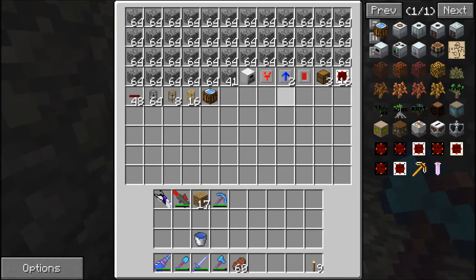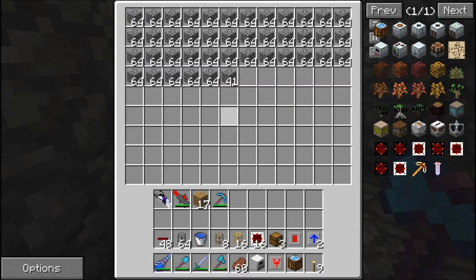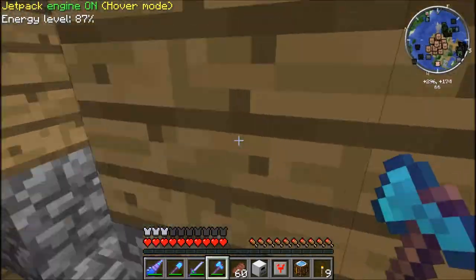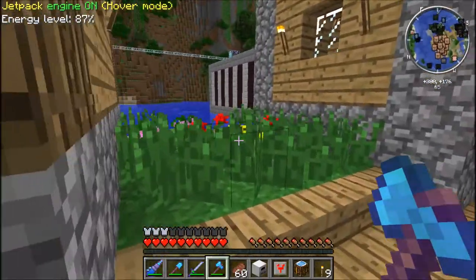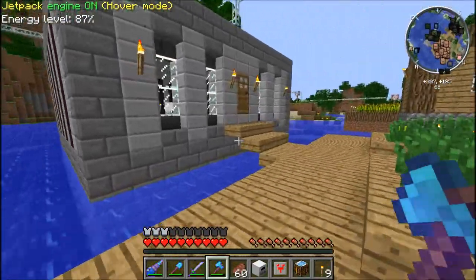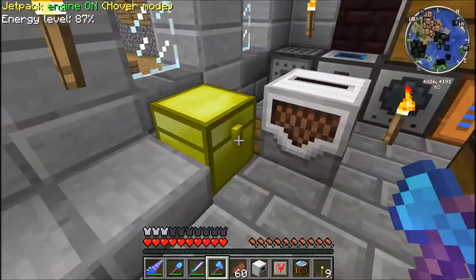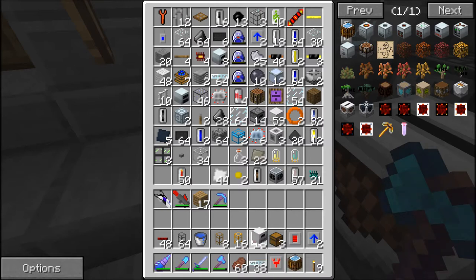I've got a few upgrades for it - these are optional, depending on how you set up your power. Overclocker, just to make it go faster. Three chests, a few automatic gates, some red pipe wire, stone transport pipe, wooden pipe, gold transport pipe, and an auto-crafting table. I'm going to get all this stuff in our inventory. And I need one more thing - I need to go get some actual wires, some glass fiber cable, so I can actually power the electric furnace.